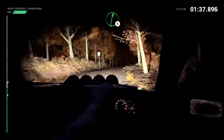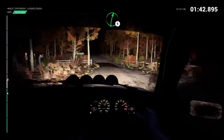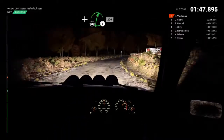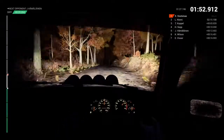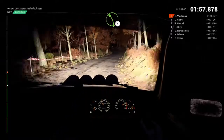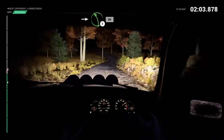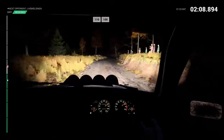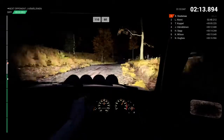And left five, 40. Through dip, water splash. Right six, over crest. Right four, long, don't cut. And right six, don't cut, 200. Right three, long, keep in, 150. Left four. And right six. Into left five, 80. 110, over bumps. Keep left, over crest, 100. Keep right, over crest. 110, over bumps, 60.